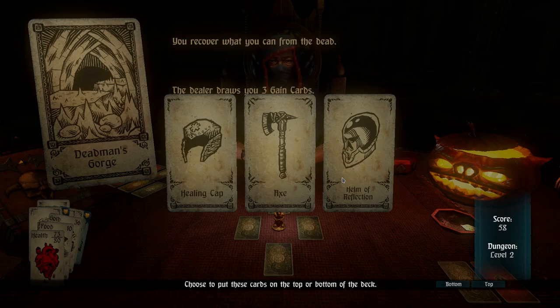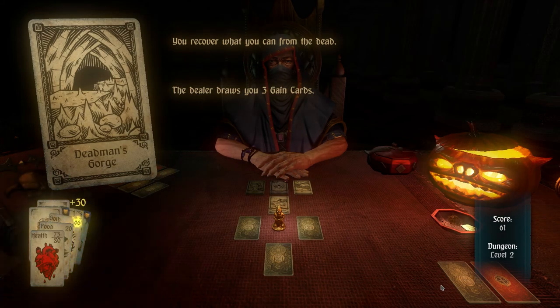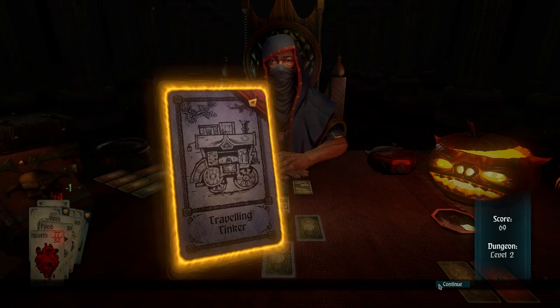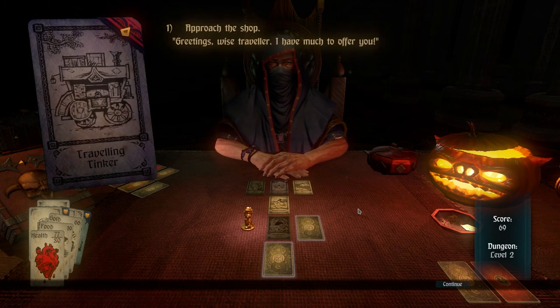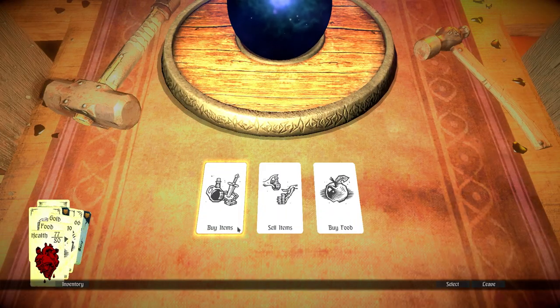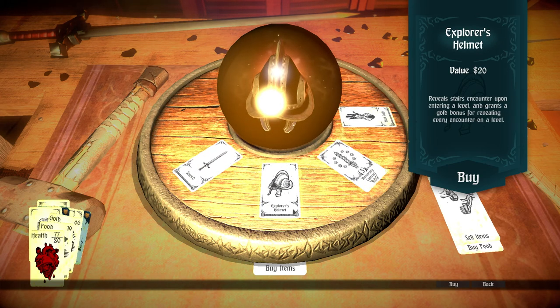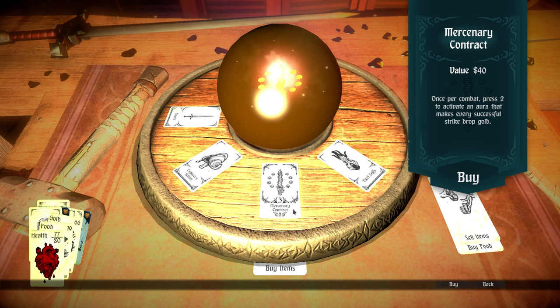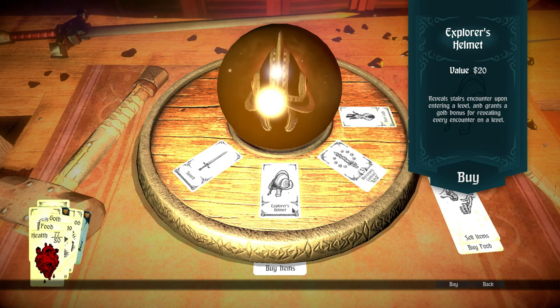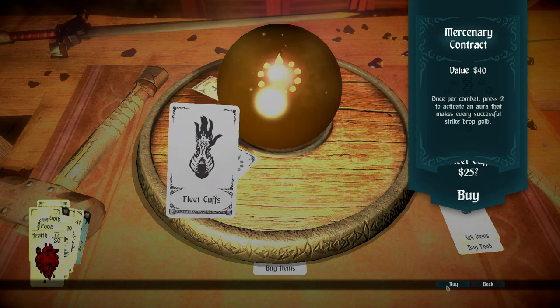Copper bottom of deck card appears. Movement speed is nice, but this could be good in the long run. Except we are wearing the Warlord helm, so just this time I'll go for the fleet cuffs instead — might get armor later.